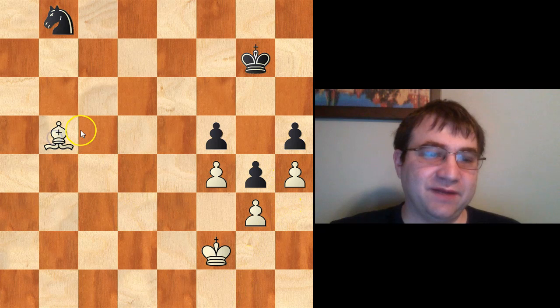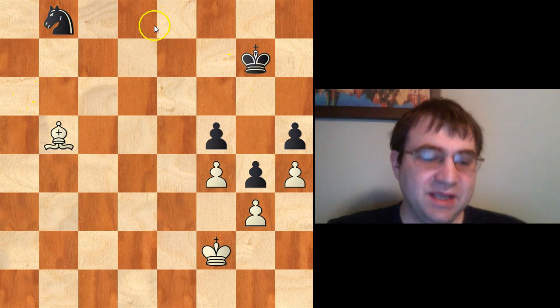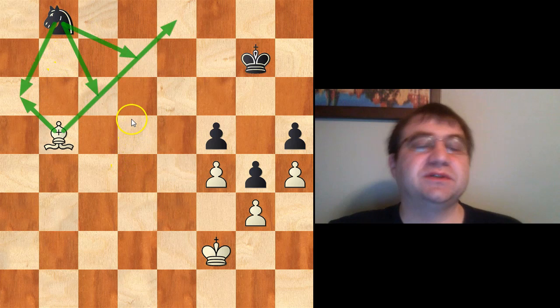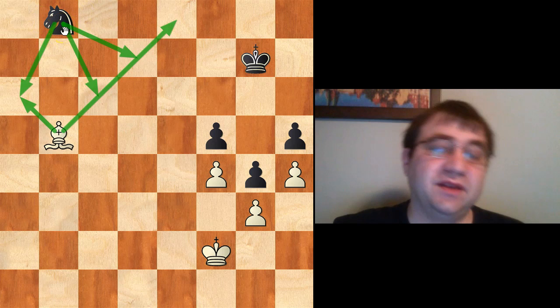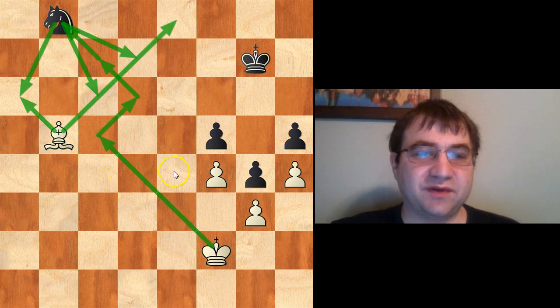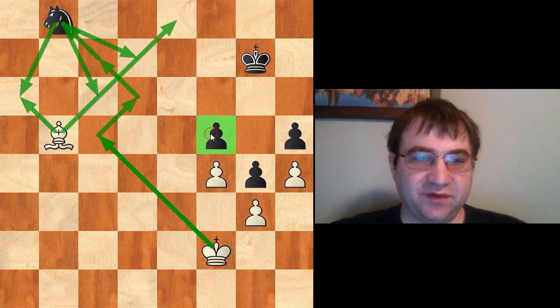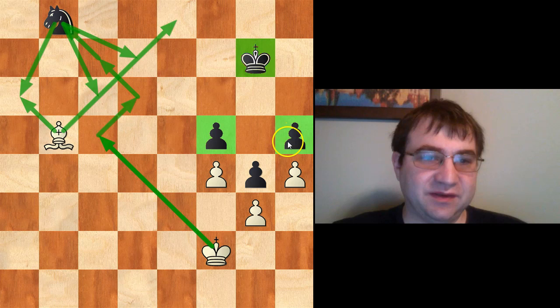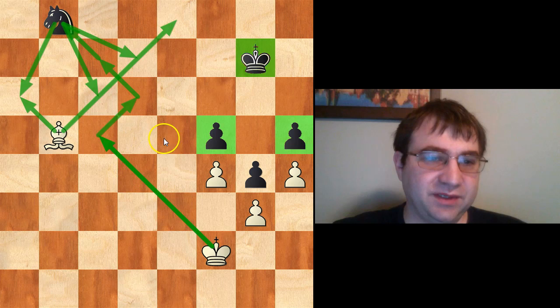The answer is bishop to b5. The reason bishop b5 is such a powerful move is because it locks down two solid weaknesses. This bishop is controlling every single square that this knight can go to — the knight is trapped and constitutes a weakness in the position. White can exploit that weakness by bringing the king toward the knight and possibly capturing it. It would be easy enough for the black king to come over and block, but we do have a second weakness with the pawns on the other side that the king or bishop can try to reach.